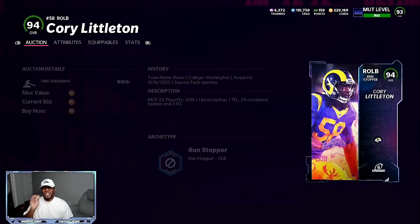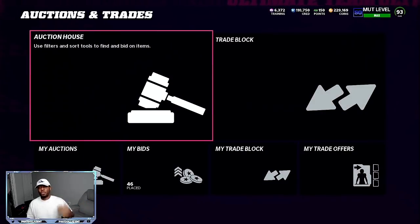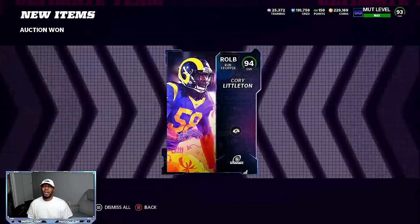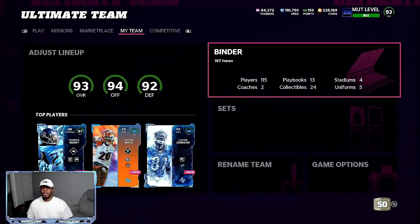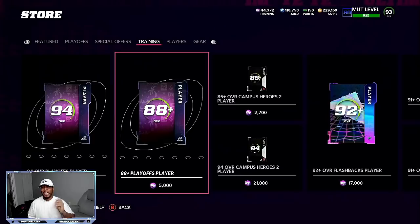We bought this Corey Littleton for 90,000 coins — that's the best price. Right now you can see them for 93K, but if you're patient, later on in the day after the playoff games you can get these for 86 or 87K, which makes your overall margins way better. You're going to take two pieces sniped for under 94,000, spending about 180 to 187,000 total. We've got 44,000 training right now. Come to the pack section, do the 88 plus, and only do these one at a time.